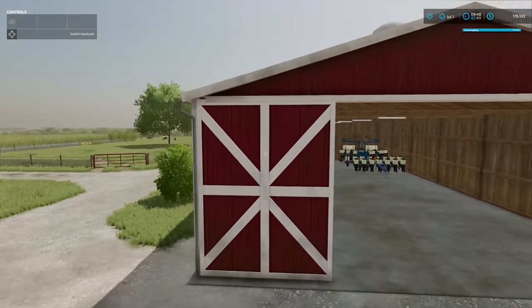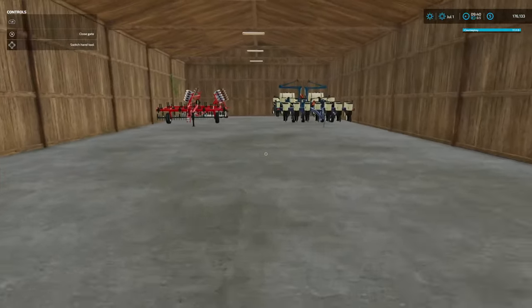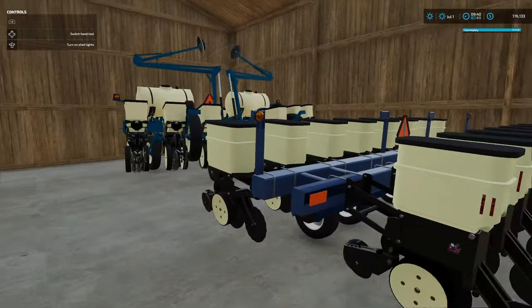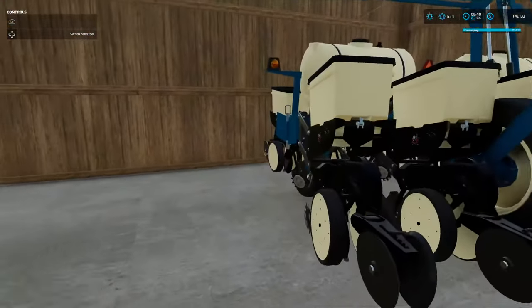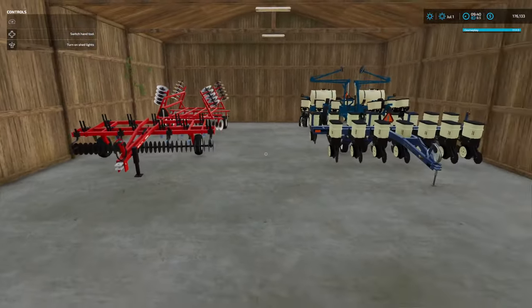This is the shed in the map — I just turned it red so it would match. We got our planters: this is our bean planter, this is our corn planter. Got the AC disc, the AC cultivator or chisel plow there.